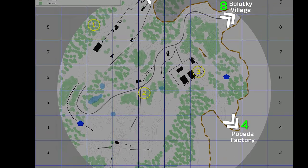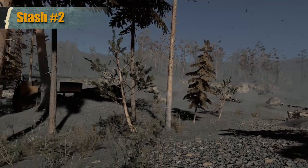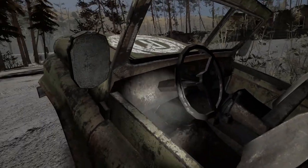The second stash is located roughly in the middle of the map, just off the main road. The stash is six boxes of ammunition inside the green jeep with the white radius logo. The ammo boxes are on the floorboards of the jeep, with four boxes in the back and two in the front.